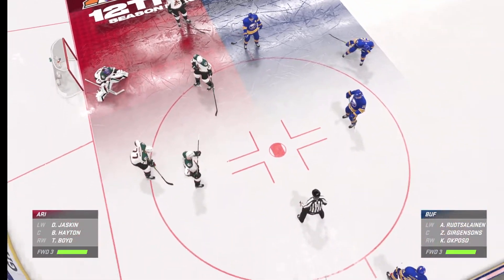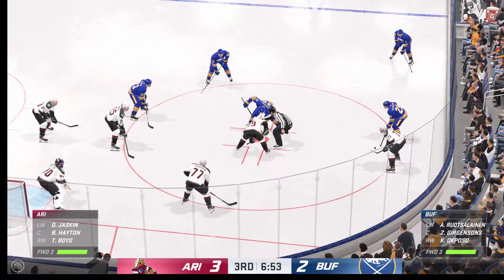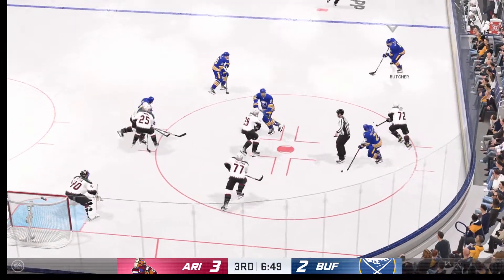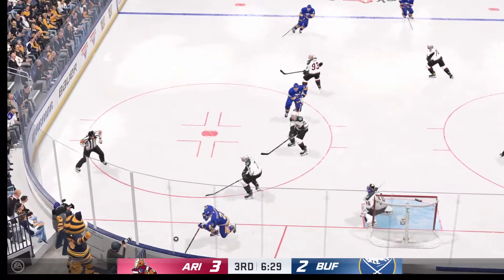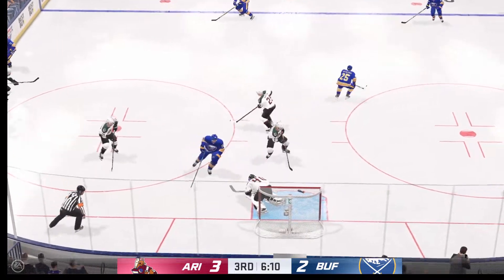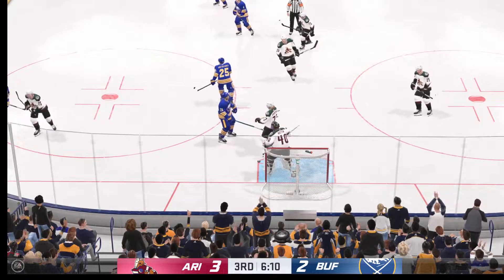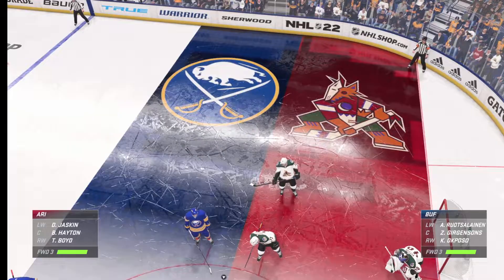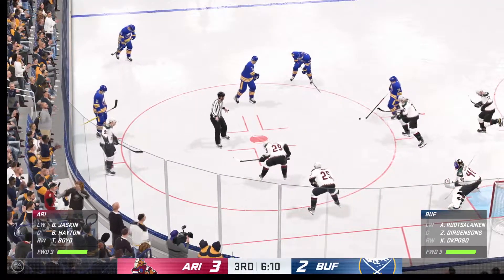Both coaches seem to have settled down their benches and both teams are lining up here for the faceoff. The Sabres win the draw — sends it out right in front, oh, he gets a piece of it with the glove. Hutton's made a great save — he flashes just enough of the body to make the stop on a really great scoring chance. Past the midway mark of the frame — 3-2 is where we're sitting.